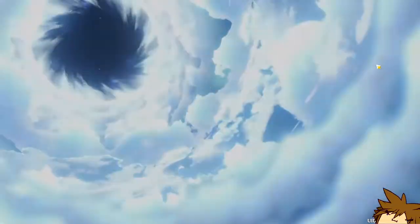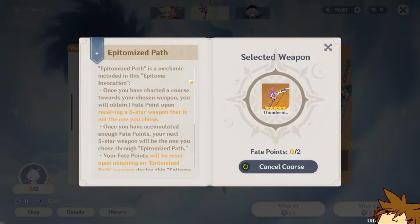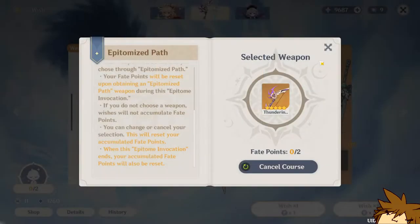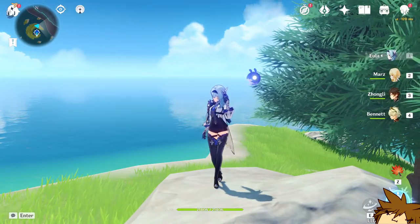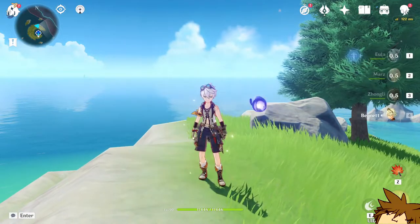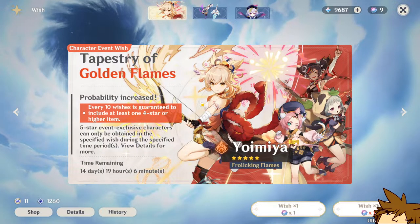If you go to the wish screen, you can see the Epitomized Path. You select the weapon that you want and collect Fate Points in order to get your guaranteed weapon. It's not like you just click on the weapon and get it — it's a process. You need three five-stars to guarantee it, or you could get extremely lucky, but you probably would not get the specific weapon you want off the weapon banner.